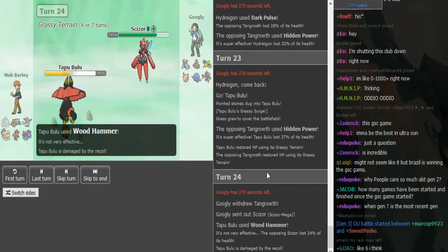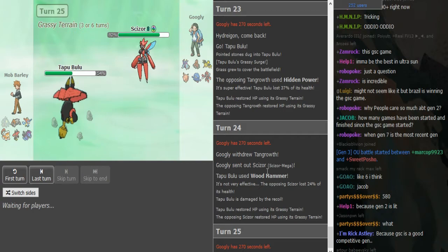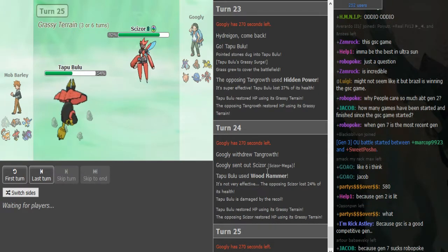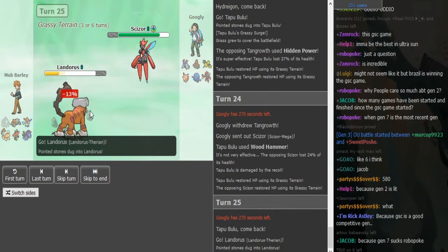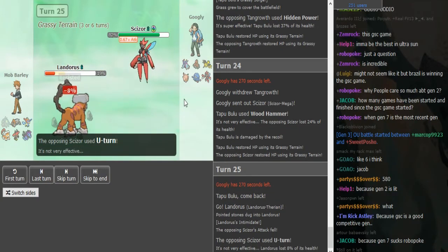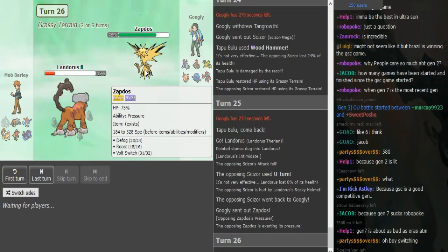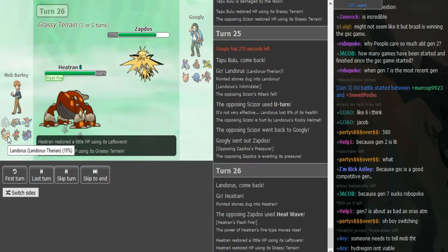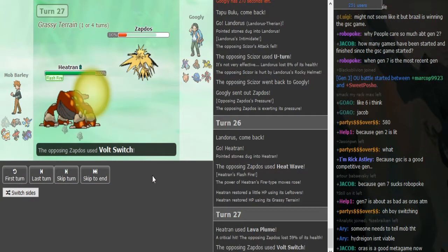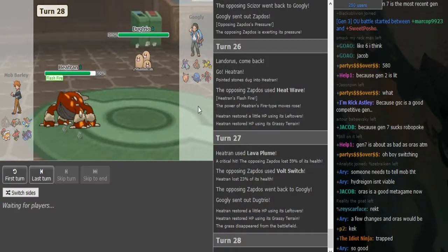Googly's just gonna go into Scizor here — there's no reason to play risky. The rocks are obviously huge for Googly. If the Scizor has U-Turn he can just click U-Turn to get momentum on the incoming Heatran. He goes Landorus instead, so that makes me think it's Rocky Helmet. He goes into Zapdos — so this is probably a fast Zapdos. You can probably tell from how Landorus has been played and how much damage it's done that it might be defensive.